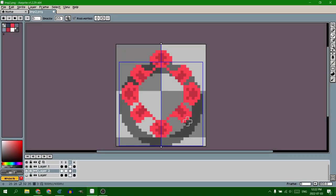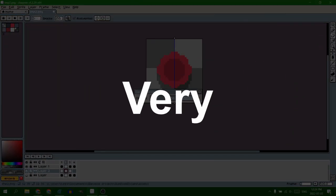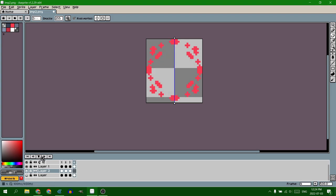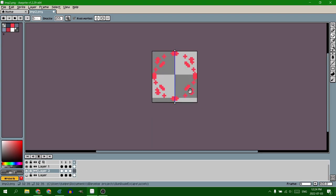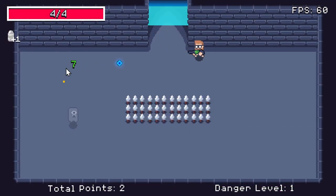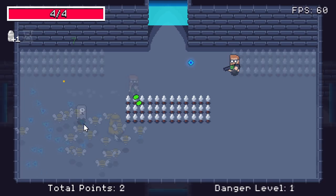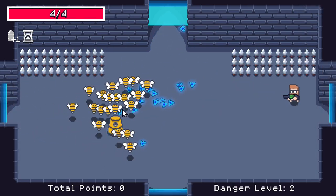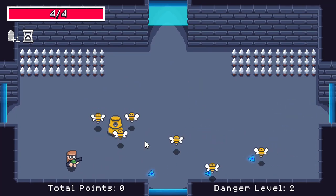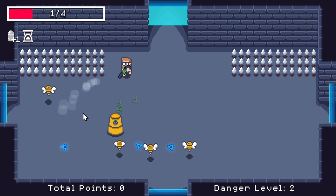The next upgrade I went for was an explosion. I started off by drawing a very basic explosion effect — I'm kind of hoping I replace it at some point, but for now it'll do. It took some tweaking to get it right, but I eventually got it, and it's super satisfying to take out big groups of enemies with the explosion ability.